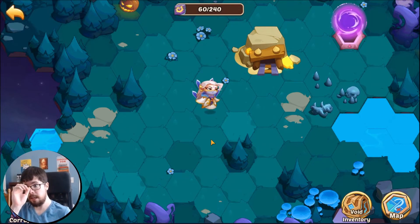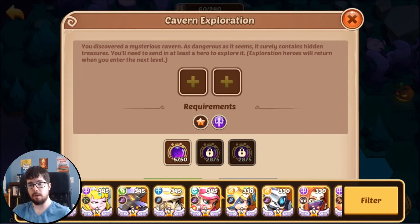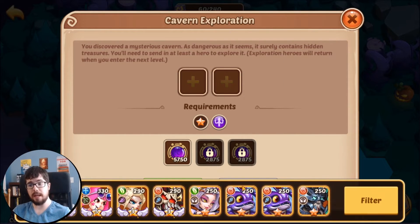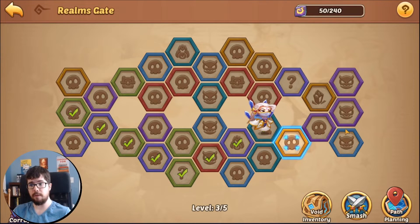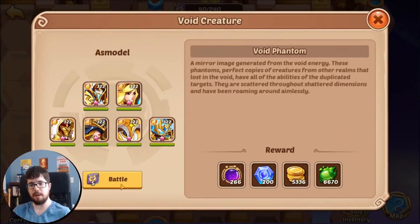Mining is the only event you can accidentally skip — notice the portal is already open but we haven't done the mine. Make sure you do your mine before entering the portal; this is what you're farming other than bosses. The mine requires a dark hero and a 10-star hero. A single hero can cover both requirements. If we add Aspen it covers both, but that hero is now locked into the mining cave until we finish the entire level. Don't put your best heroes in here if you don't need to. We'll come up a little short on energy by the boss wave with mining included.